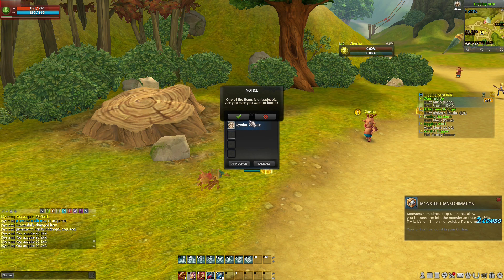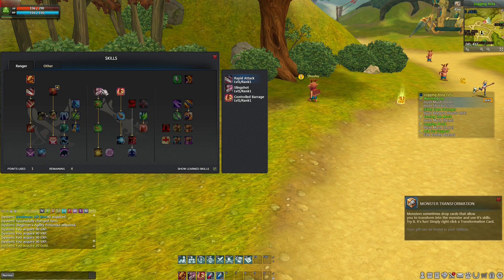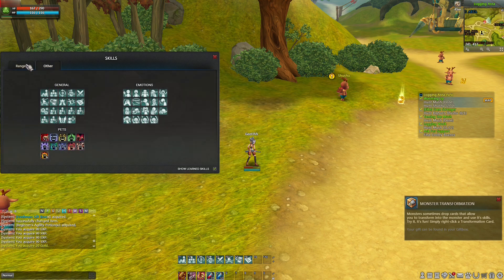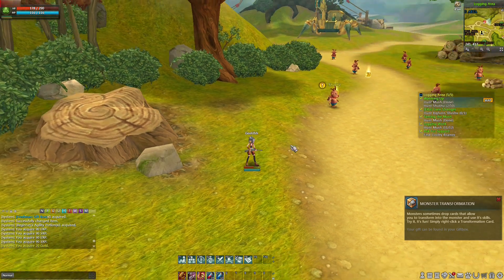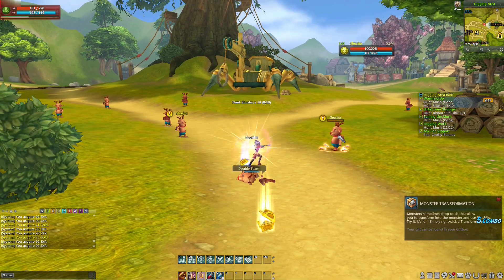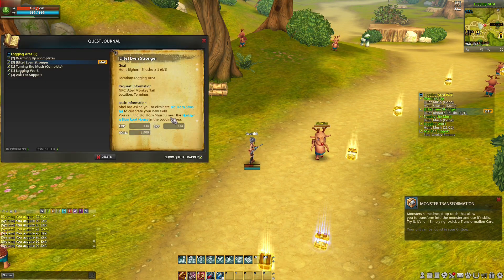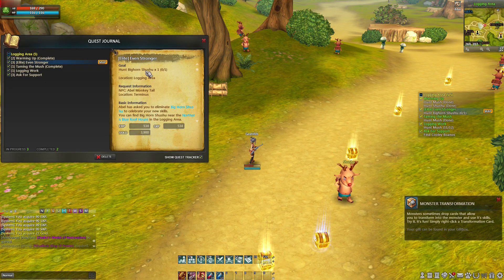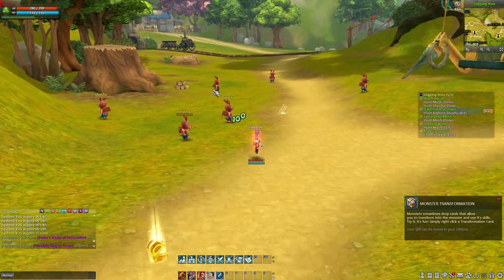Symbol of cute. We can add another skill — that's a dagger skill, I don't want to add that. Let's check the hero. We don't need to add any stats — hero rating 3. Let's finish up the Shushu quest. We're almost done with the Shushu quest. Now we need to hunt Bighorn Shushu — basically a giant Shushu. It's over here — let's hunt him down and finish him up.